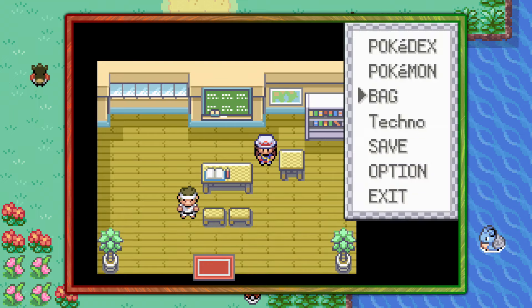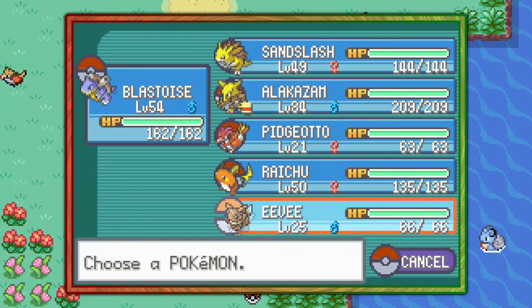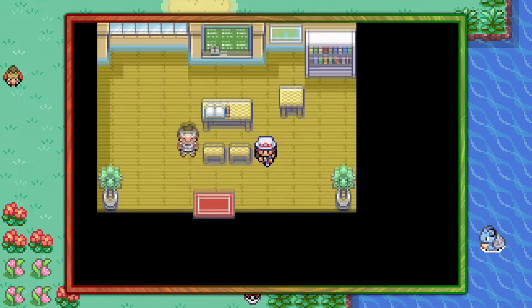Don't worry, you're not stealing it — he was going to give it to you anyway. And that's pretty much it, guys. That's the only way of getting the evolution Pokemon Eevee in Pokemon FireRed and LeafGreen.